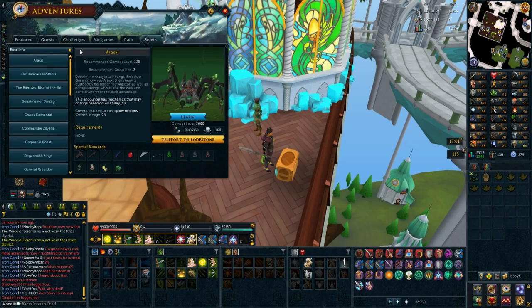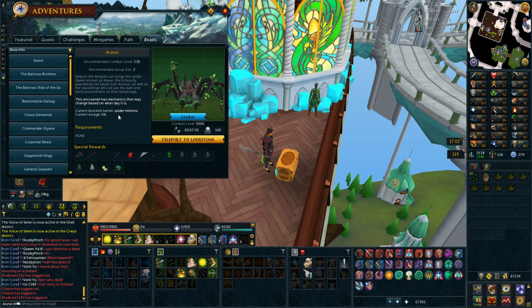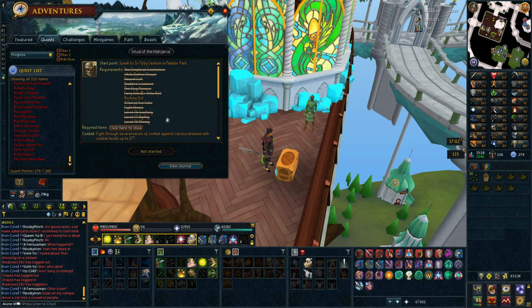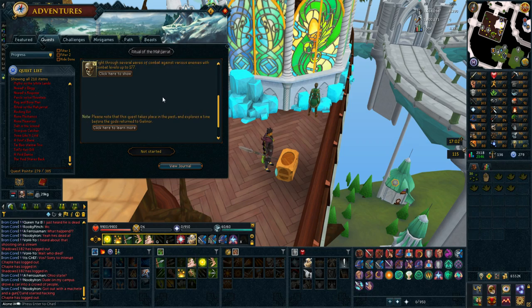Alright, so that's going to be all there is to Legions. I would do a Raxxon now if Spider Minions wasn't blocked, which is actually the path that I need. But if we go to quests, Rocking Out is a quest that I need along with the Great Brain Robbery because I need to complete that before I can do Rocking Out. So I'm going to be doing the Great Brain Robbery and then after that Rocking Out. I'm going to be saving Ritual of the Mahjarrat for the next video but that means in this video I'm going to be completing every single requirement for Ritual of the Mahjarrat.